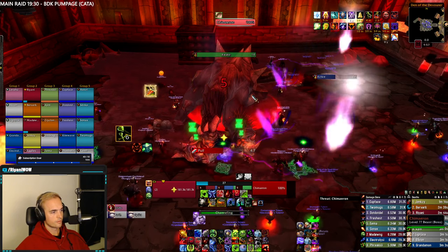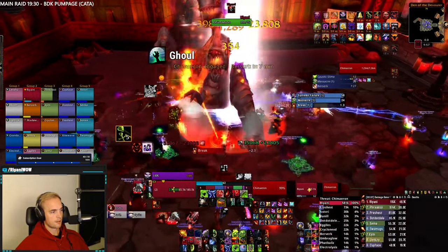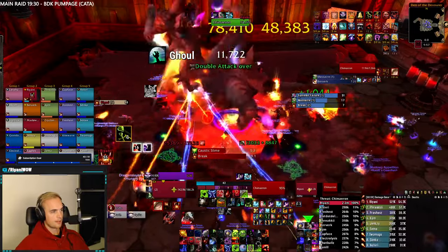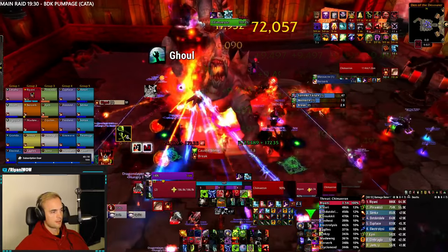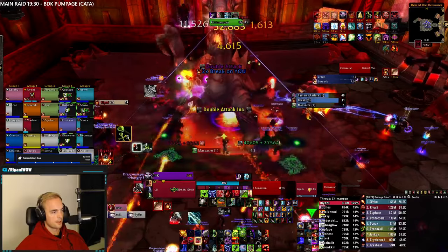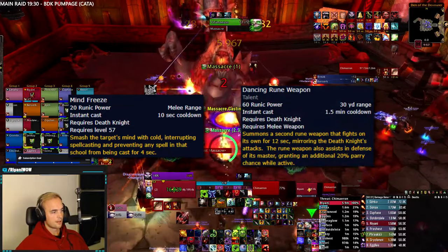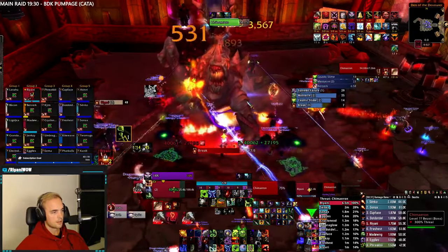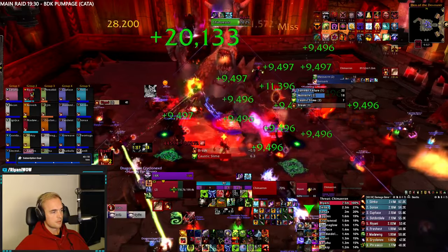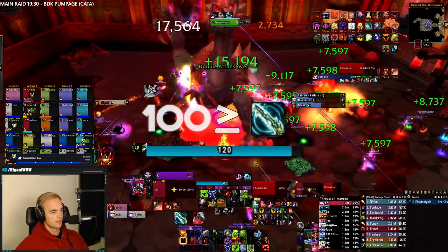Unlike most classes, we have to track two types of resources as Death Knights: our runes, and our runic power — and frankly, the latter often tends to be overlooked. Ideally, we'd like to have our runic power as high as possible without over-capping too much. Hovering around 100 runic power is ideal — our glyph of Death Strike boosts damage by up to 40% based on how much runic power we have. You also don't want to miss a kick because you've depleted your runic power, or be unable to use your Dancing Runeweapon because you used one too many Rune Strikes. As a rule of thumb, try not to use Rune Strike unless you're at or above 100 runic power.